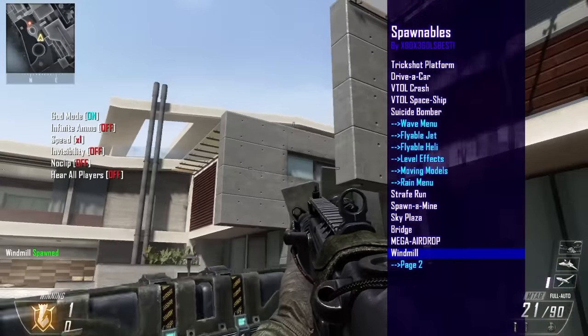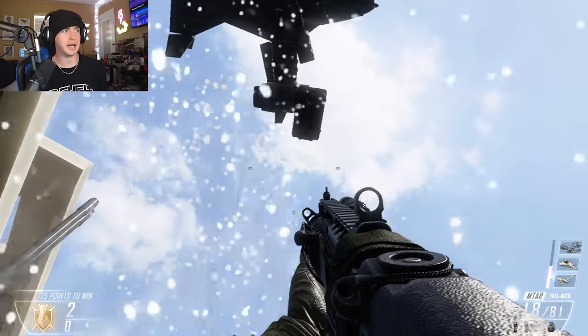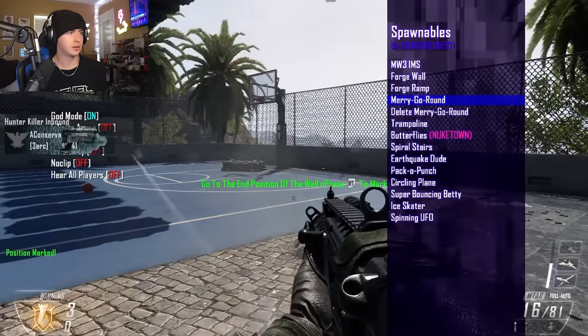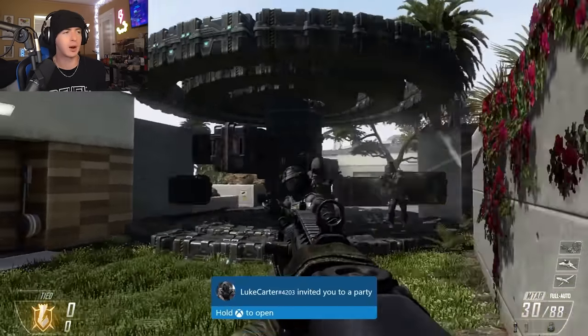A windmill. Mega airdrop incoming — holy! That just drops care packages all over the map. A merry-go-round — shoot to spawn on a flat surface. Welcome to my crib — here we have a freaking merry-go-round.